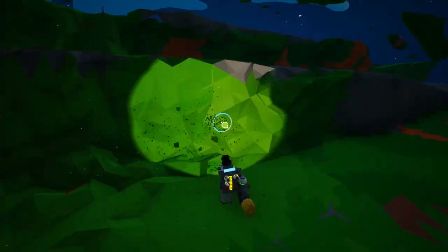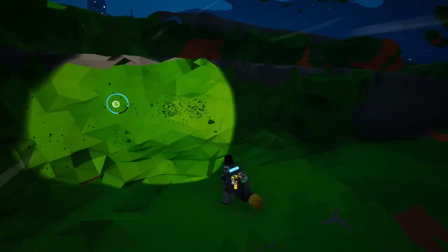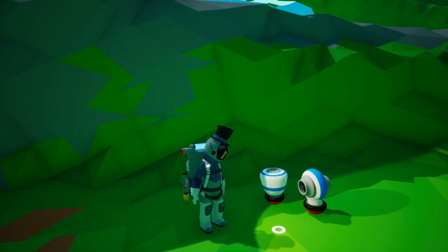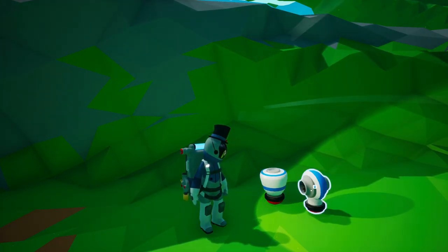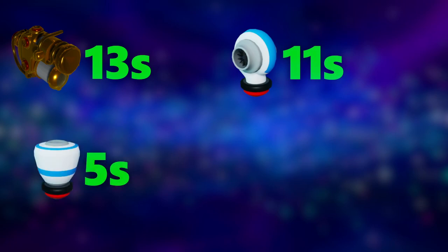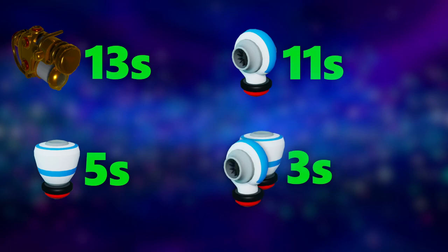Yes, I indeed sat there for 2 minutes and 47 seconds just to time this for you, the viewer. To reiterate: it takes 13 seconds for the normal terrain tool to fill a single canister, 11 seconds for the boost mod, and 5 seconds for the wide mod. But when you combine the boost and wide mods, it is just 3 seconds to fill up a single soil canister.